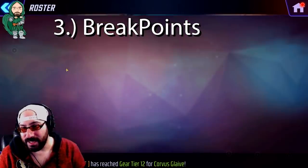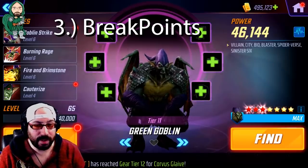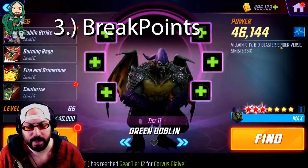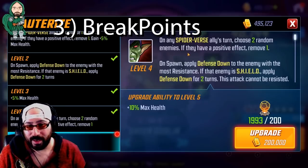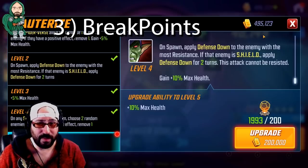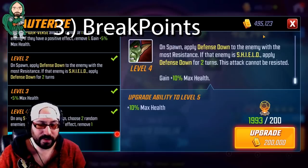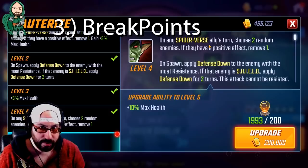Another interesting note comes with Green Goblin — and we'll get into this more with the Spider-Verse team. Even though Green Goblin is a Sinister Six character, he actually works a little bit better with the symbiote Spider-Verse team. The ability to just start ripping positive effects off of opponents is huge and amazing. On the symbiote Spider-Verse team, since they're all about debuffs and making sure they stick and do extra damage, taking off extra buffs is always a positive feature. So Green Goblin is one of those characters that as long as he's around Spider-Verse people, he'll be okay.